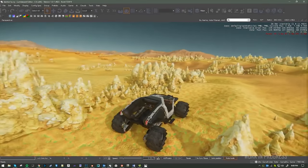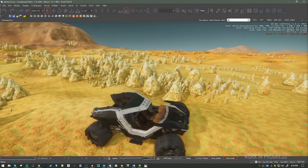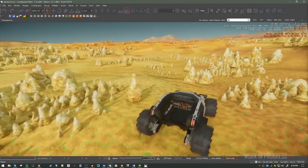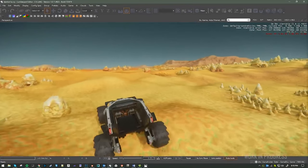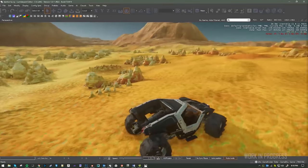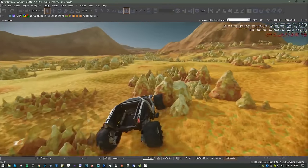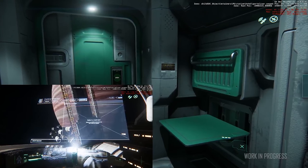Environmental art have been working on improvements to Delamar, especially the transitions between close, medium, and far viewpoints and the scattering of assets. General space views of Yela have been much improved too, and you can see this now in 3.1's PTU. They've also been R&D'ing new tech called Speedtree, which we will see more of in the coming months.